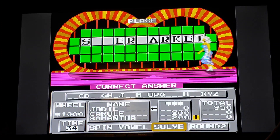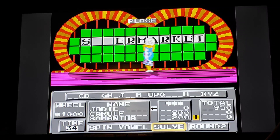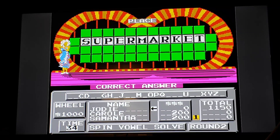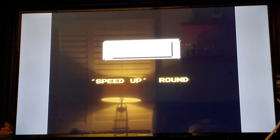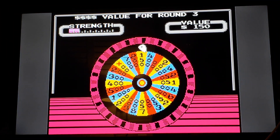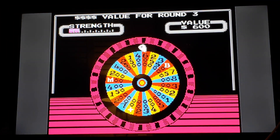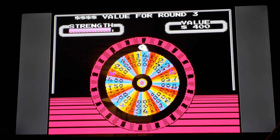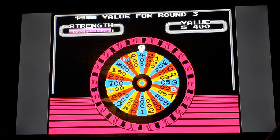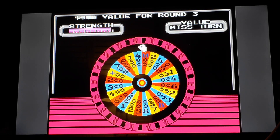Okay, he just figured it out. Woo! $1150 for Joey. Now we're going to speed up. Each consonant is worth how much in the speed-up round? Can't play for that, so spin again. Again with the miss turn.